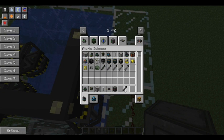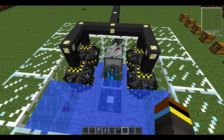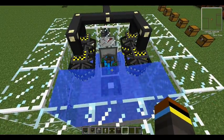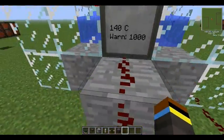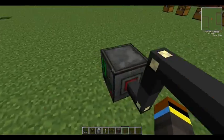We put a uranium rod in here — obviously wearing the hazmat suit because you're near radiation. When you insert it you do get radiation exposure and it will slowly poison you. The reactor starts spinning up the turbines because the temperature goes over 100 degrees Celsius, evaporating the water. The turbines are spinning and generating power.